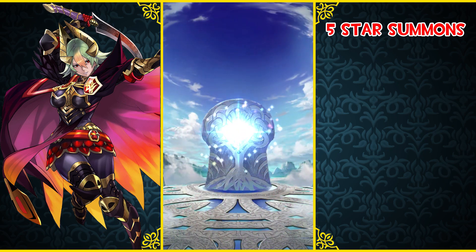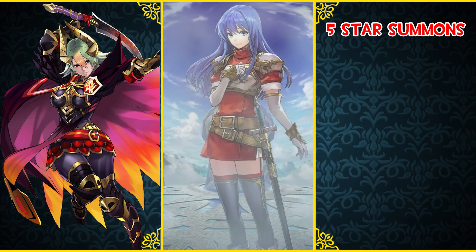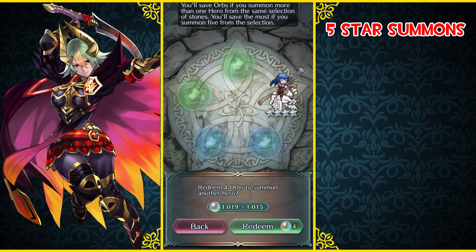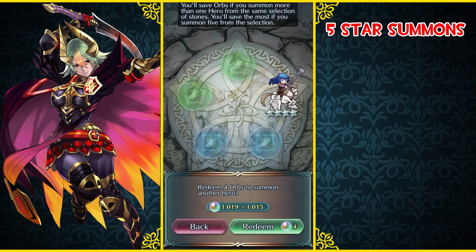All of my friends and people in Discord have had pretty good success with this banner. Hey, we got Ishtar. That's not bad. I might actually check the IVs on this one - I'm looking for a plus attack minus HP. So we'll see here... that's minus HP. Oh, that's plus res minus HP. Oh man. That got my hopes up.